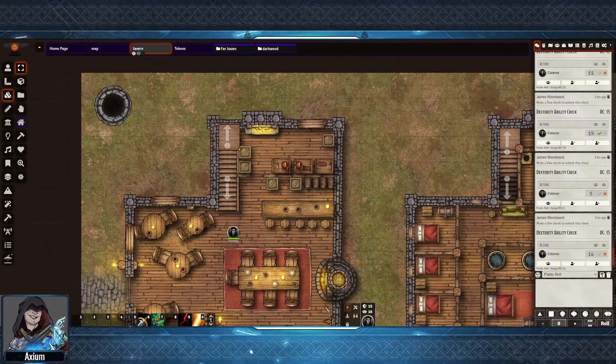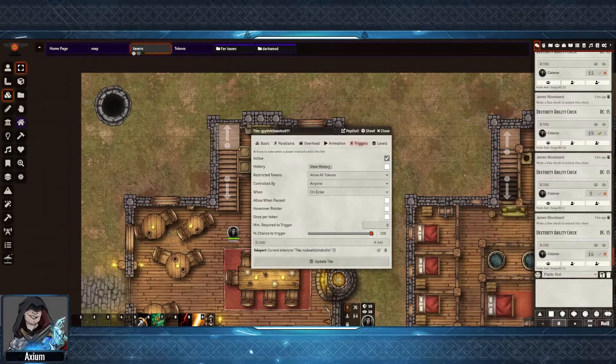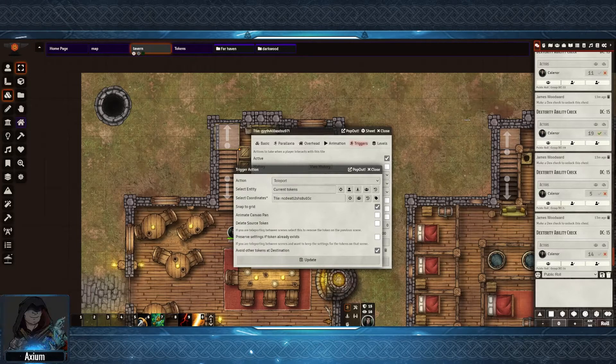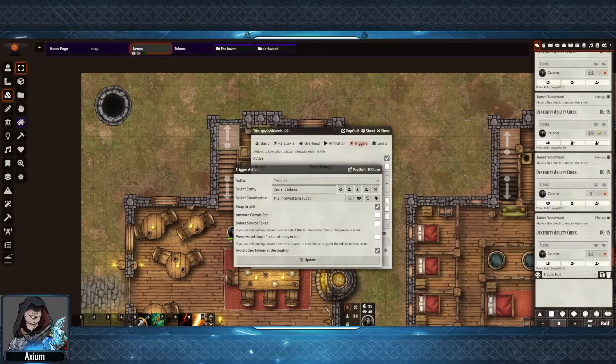This is my go-to upstairs token. If I double click on this and then go over to the triggers section, we can see that the trigger is active. I'm allowing for all tokens controlled by anyone that enter this token to do this. It has a 100% chance to trigger, and the action I've chosen is teleport, set to current tokens. On the select coordinate section there is a tile name, but the easiest way to work this is to be on the tile layer and then click on the select location icon. Because I'm on the tile layer, I can then click on a tile and it will bring up the name of that tile correctly.